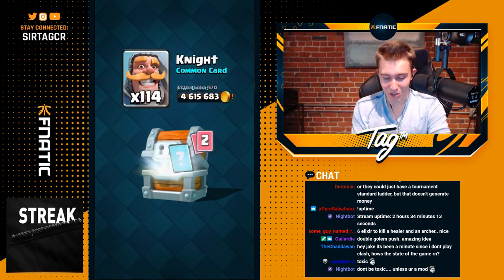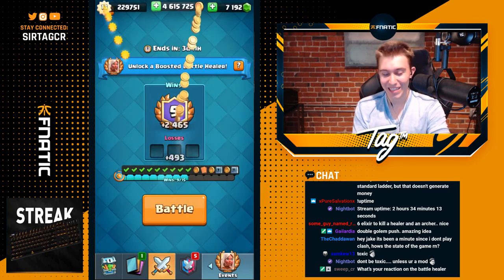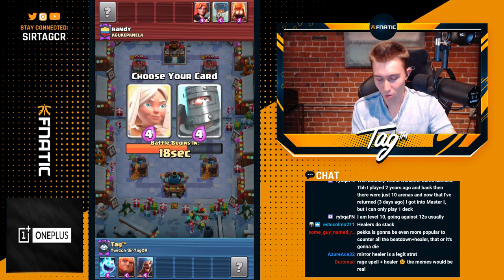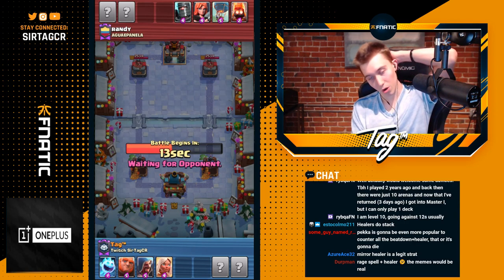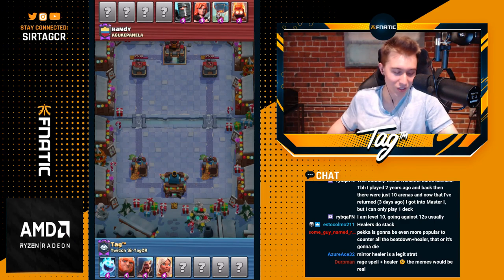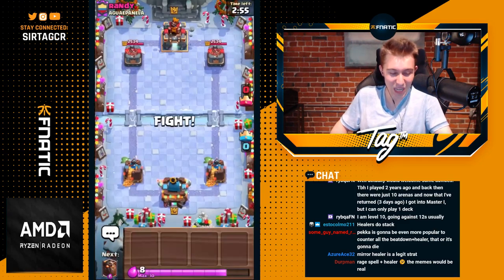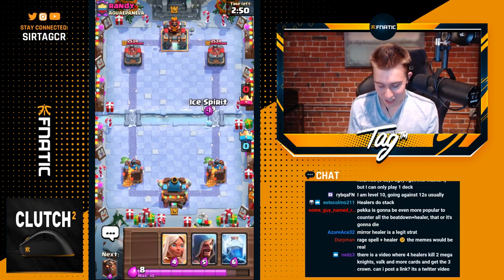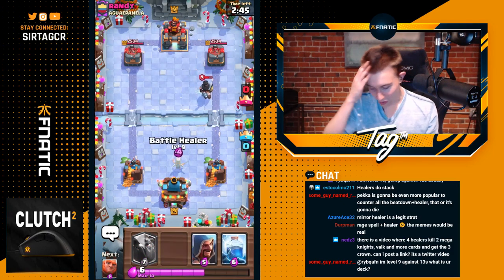Hopefully we can get some Battle Healers from this chest. 43 — we take that. Definitely going to take Giant and Ice Spirit over Fire Spirits and Balloons since they're better, more reliable win conditions. We got the Battle Healer again! I feel like the game algorithm is just broken — I've gotten Wizard and Battle Healer every single game it feels like. Anyway, we've got a game against Randy — let's make Randy rage. We're going to go in for an Ice Spirit to see what's up, and he's going to go in for the Prince, so we'll just Battle Healer here and chill.